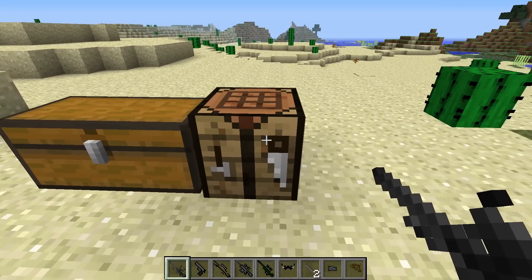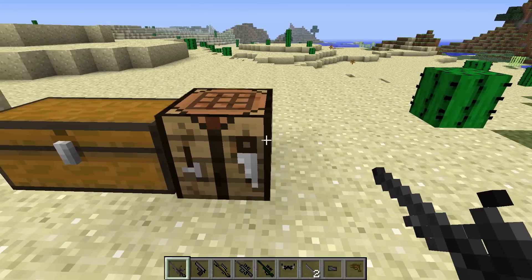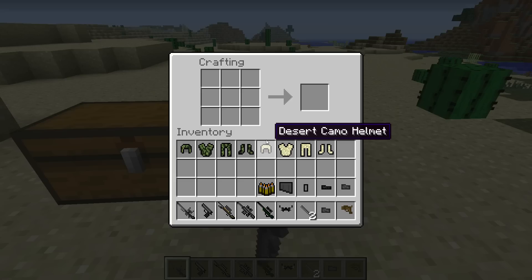First of all, let's go over a new gun that has been added to the game, and that is the Intervention Sniper. That makes a total count of four snipers and one pistol. The crafting is the same as the L96 — it's two gun barrels, a gun handle, and a scope above in the middle.